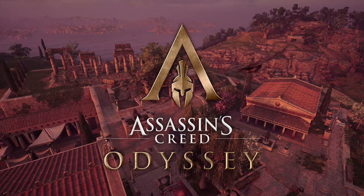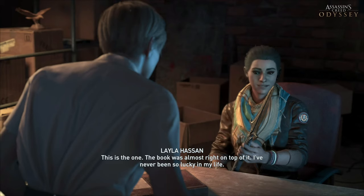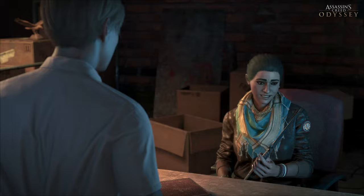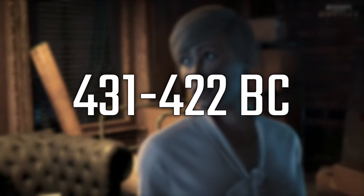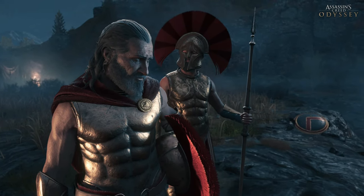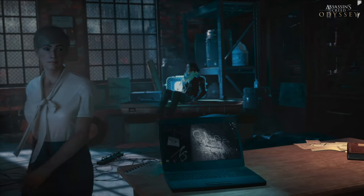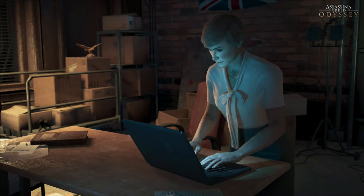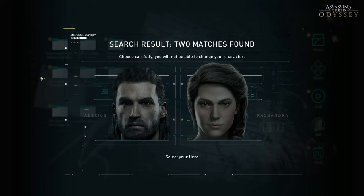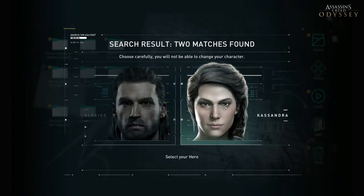Assassin's Creed Odyssey features a narrative set in the modern day and follows Layla Hassan, an Egyptian-American Abstergo researcher who was introduced in Assassin's Creed Origins. The game events are actually occurring about 400 years before, set in the years 431 to 422 BC, with the plot being a mythological history of the Peloponnesian War between Athens and Sparta. The player can choose a male character, Alexios, or a female one, Kassandra.